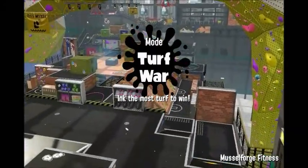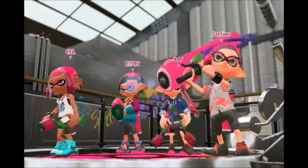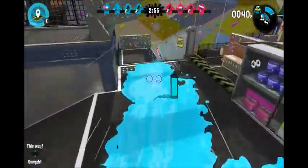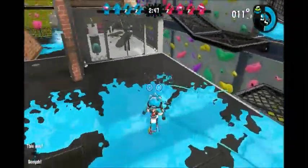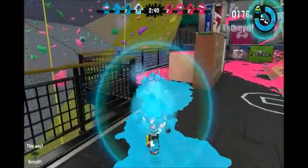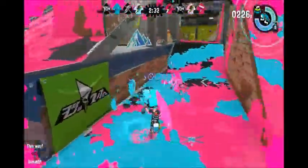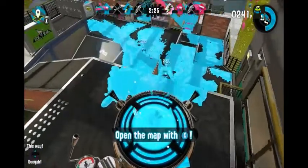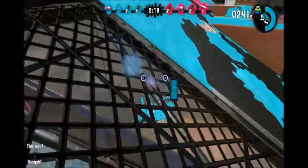And now for our final match in the Splatoon 2 Global Testfire — we're returning to Muscle Forge Fitness with the brand new weapon, the Splat Duelies! The Splat Duelies is a two-gun weapon — you can think of it like Tomb Raider. The unique thing is that you have separate aiming reticles that both aim at the same spot but at slightly different locations, giving you a wider range of attack. The individual bullets seem to do a bit less damage than a Splat Assault, but the reason I really like this weapon is that if you press jump while firing the Splat Duelies, you will dodge back and forth out of the way.